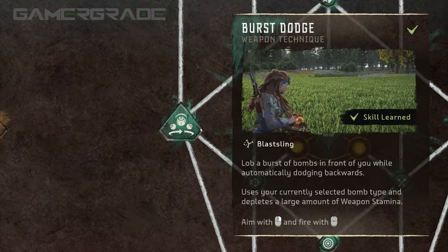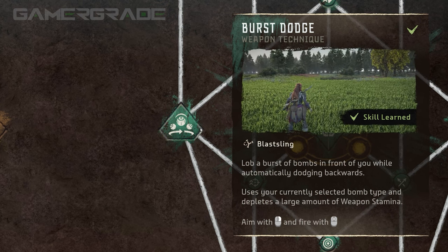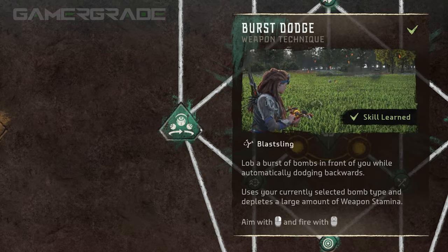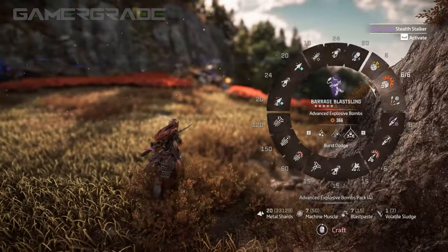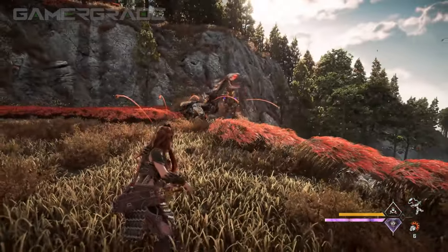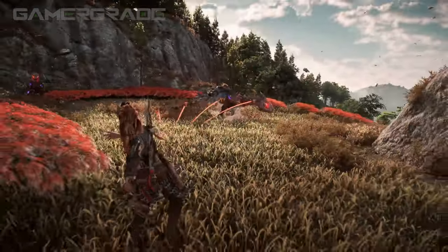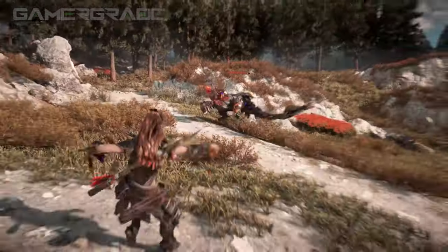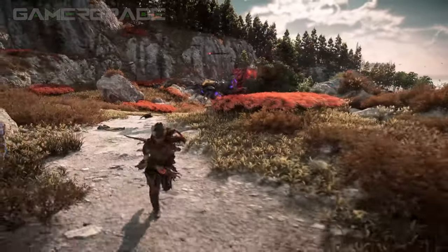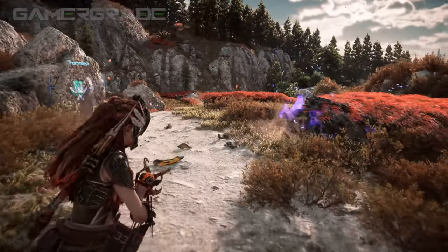The second Blast Sling weapon technique is Burst Dodge, which disperses five bombs and consumes 80 stamina per shot. When performing this technique, Aloy will dodge backwards with a short duration of invulnerability, and throw five of your currently selected bombs in a wide arc in front of her. The utility of the dodge alongside the large spread of the bombs makes it useful against multiple targets in close proximity. However, the number of bombs thrown will depend on the amount of ammo currently available. This limitation, together with the high stamina consumption, make it the least effective weapon technique for the Blast Sling.